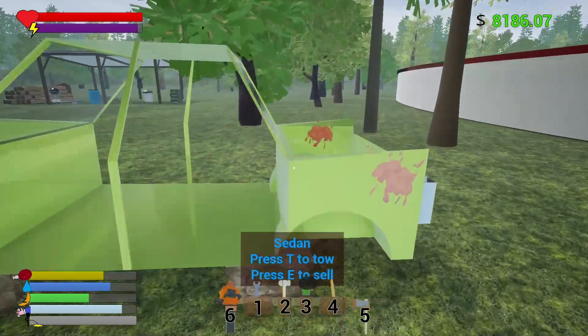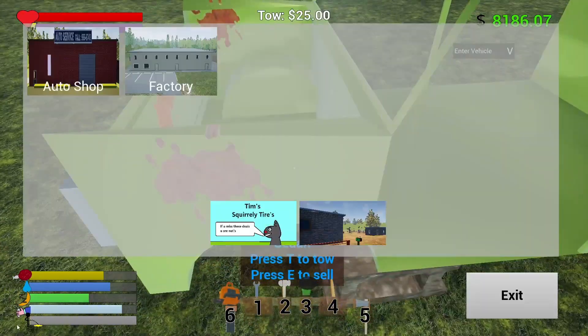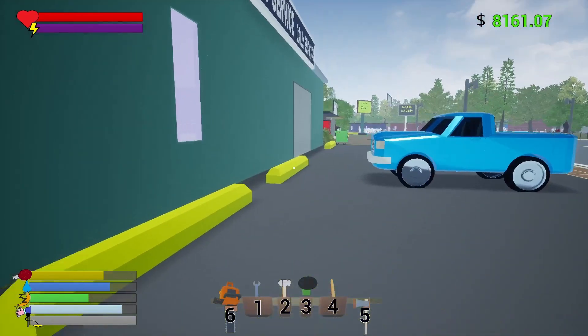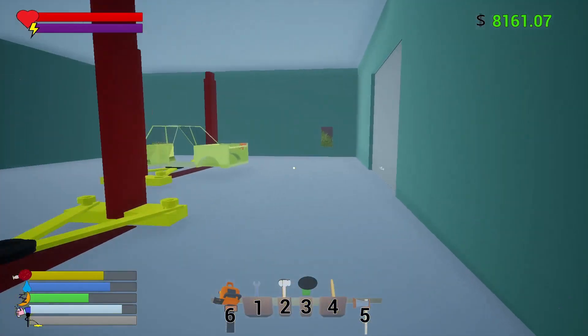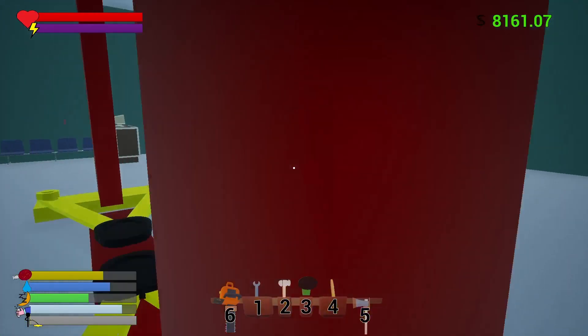We found a car that looks like a coupe — let's check this out. We should be able to tow it right to our new auto shop for the ease of working on it on site. It'll go to our second lift, which is just perfect so it's not in the way of us doing work for other people.